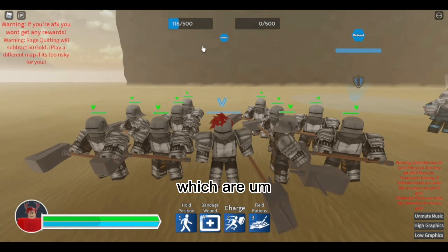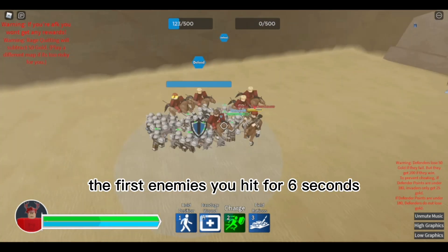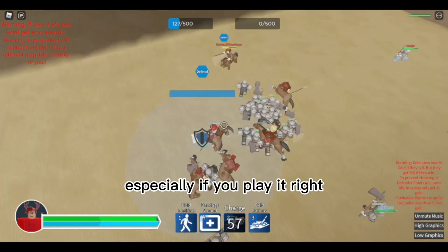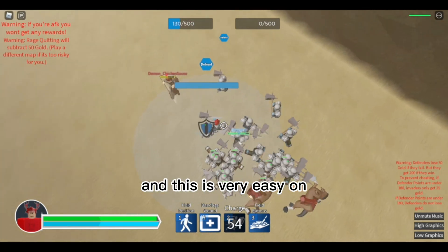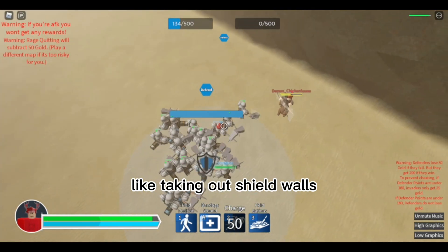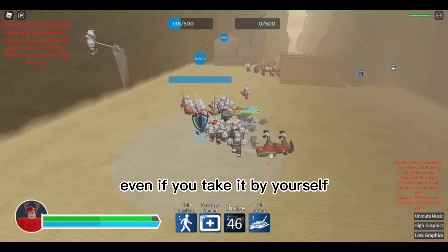I want to showcase the abilities first. The first one is Shock Charge — this stuns the first enemies you hit for six seconds, which can be really good especially if you play it right. This makes it very easy to take out shield walls even by yourself — you don't really need a teammate.